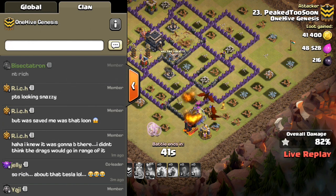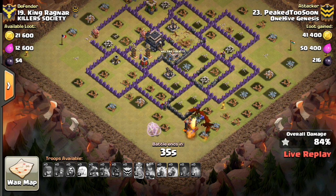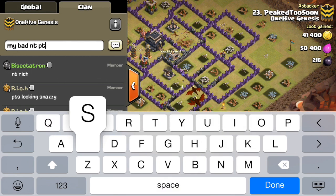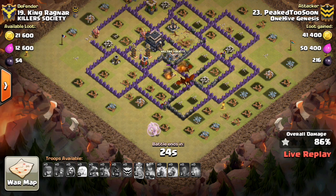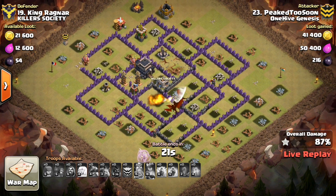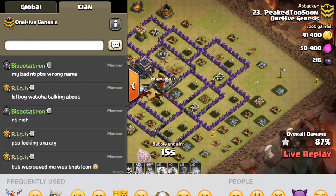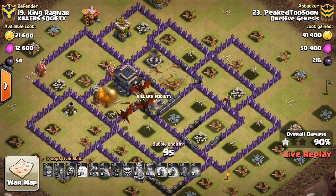Good try to PeakedTooSoon — the dragons making their way through, but obviously not enough time as they face these last few Teslas. Not going to be a three star. Good try to PTS, but doesn't quite get it. Wait for these last few dragons to go down, and then we'll go ahead and get in here and take a look at another attack, which I will be right back with.